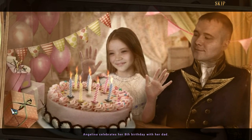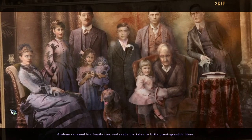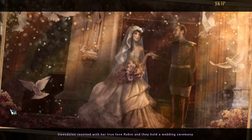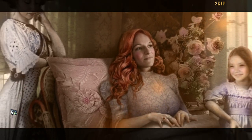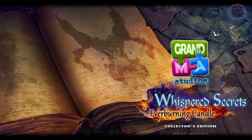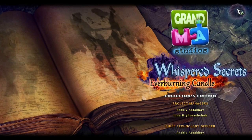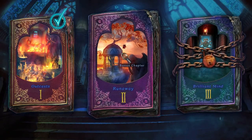Everybody gets a happy ending. Angelina goes back with her dad and has her 8th birthday. Graham meets his grandchildren and great-grandchildren. Gwendolyn got married to Robin. And I think Fiona found her daughter. So it's a happy ending for everyone — but that's not all of the game. We actually have two bonus things.